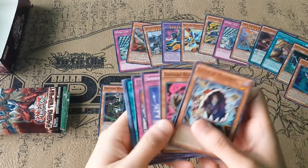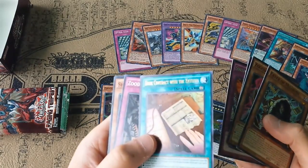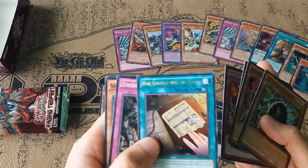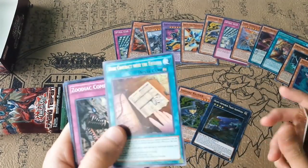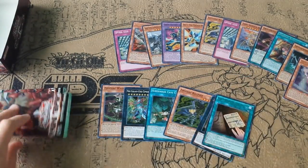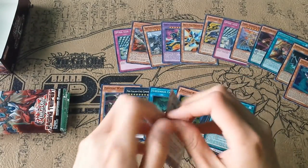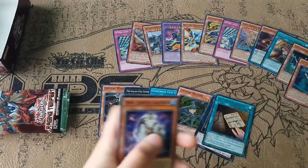Eater of Millions. Zootiac Combo. One of my Ultras is Dark Contract with Entities, and then Switcheroo. I think this is one of the Ultras you really don't want to pull, but to be honest I actually haven't read it yet. There's probably a reason why they made it Ultra — I'll just say that much.